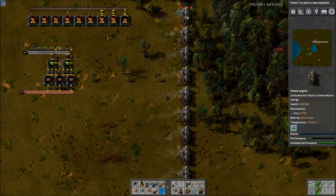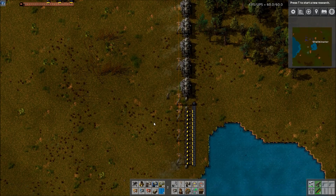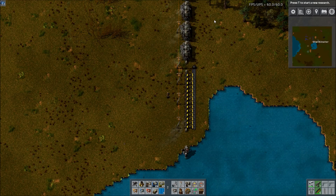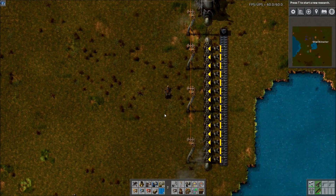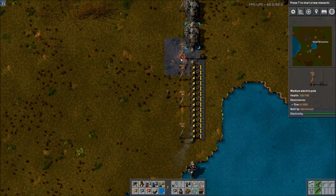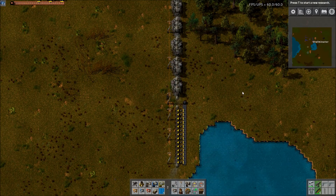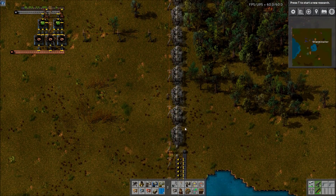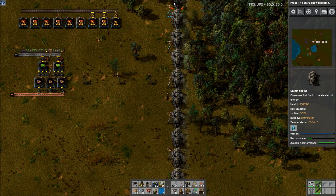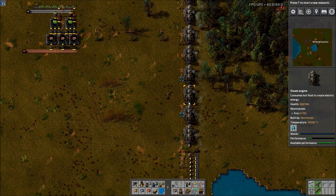A quick note here: this ratio does not really multiply very well within the same unit. It doesn't really work to do two pumps and 28 boilers and 20 steam engines or even a higher multiplication than that. It just kind of messes things up — pipes only have a certain throughput — so it's best to just make multiple units of the 1:14:10. You can stack these differently if you want, as long as they're connected. I know some people are working on other ratios that do work, but this is the most prominent one.